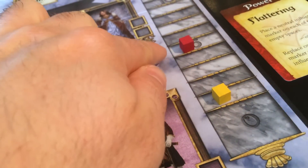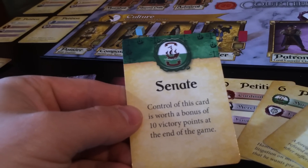Then you add up the petition points and any victory points. If you control the senate, you score a bonus 10 points. The most points wins.